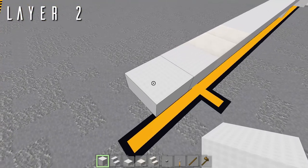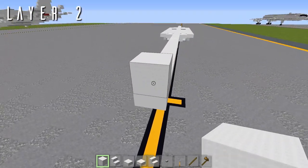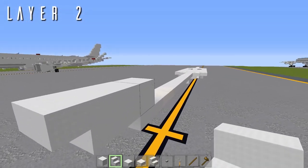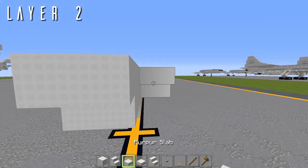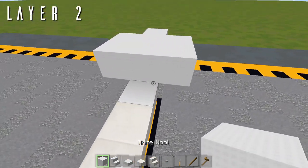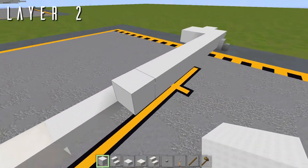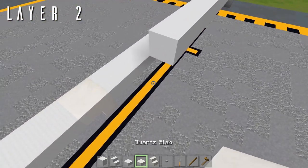For layer two, starting right up front on top of that very first top slab, we have a wool full block with a second block going forwards and an upside-down wool stair facing forwards. To either side of the first wool block we have an upside-down wool stair facing forwards and a wool top slab on its face. Going back on the right side only, place eight blocks going back for the forward fuselage section.